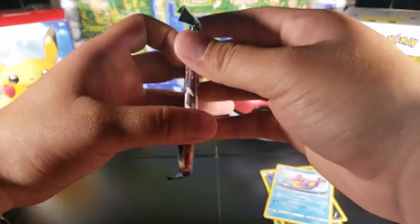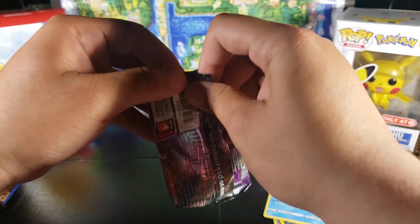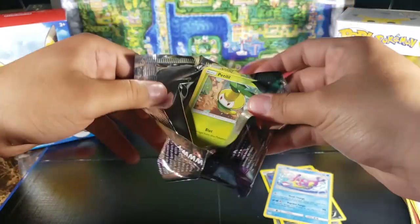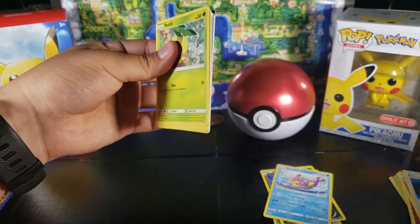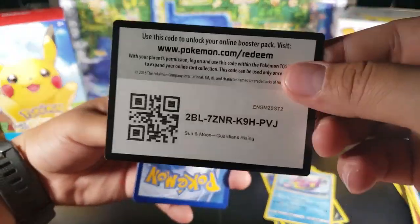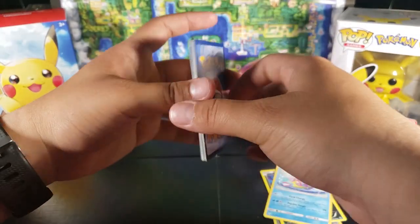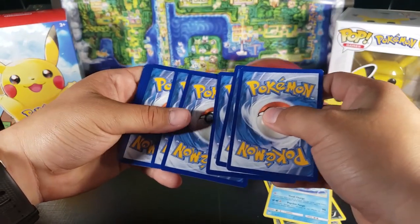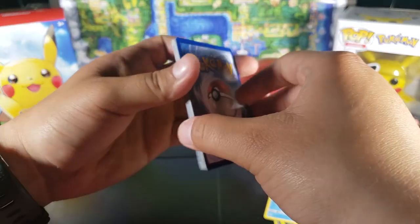Now on to the last pack. We haven't gotten a holo yet, which is not good, but let's see if we can at least get one on this one. You guys want the last code? There you go for those who play online. Let me try the card trick — I think it's three then two and then you put these here. That's how I think you do it so you can get the rare all the way to the back.